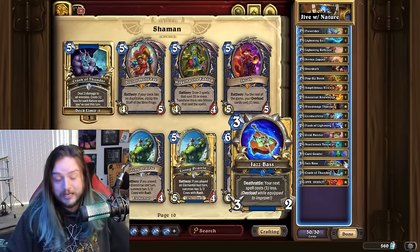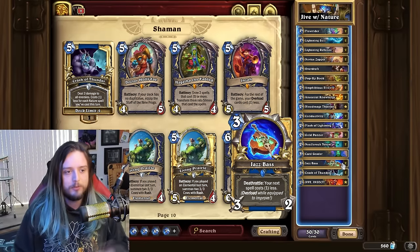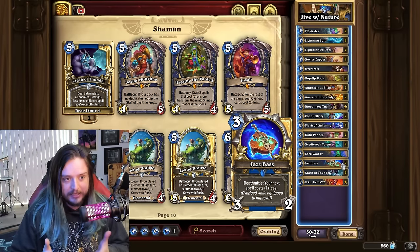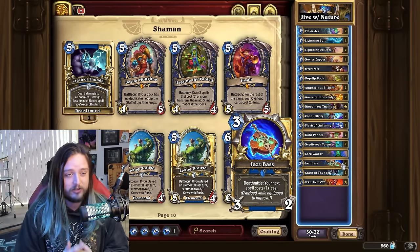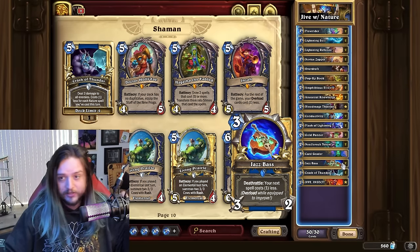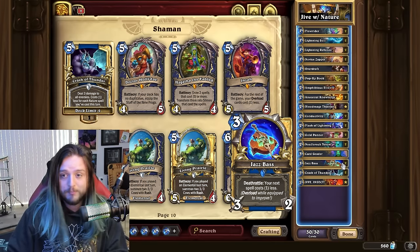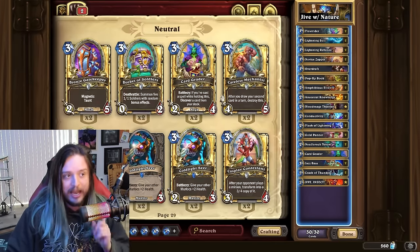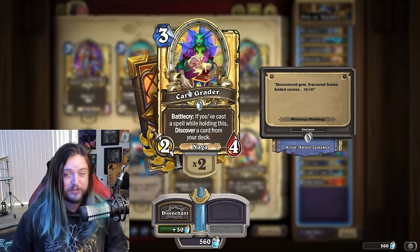In situations where you haven't drawn Flash of Lightning but you have the mana and mana cheat ready, there might be moments to catch opponents with surprise lethals. The weakness is real though — there are lots of Vipers, Glacial Shards, and Death Knight freeze cards on ladder that are really good against this. So I understand why some people wouldn't like Jazz Bass.